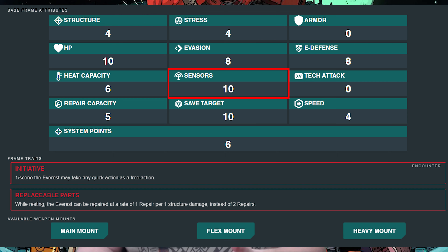They have a tech attack bonus of plus zero, so they're not necessarily oriented towards tech attacking, but honestly not a lot of mechs even have any bonuses to tech attack. You can do tech attacks using the Everest without too much problem — though if it's your main focus, you might want a frame with more tech attack bonus. Repair capacity is five, pretty standard, allowing for decent repairs in a fight or between rests — and there's something about this trait we'll mention later, so keep repair capacity in mind. Save target is 10, which is pretty standard, though a lot of mechs sacrifice some of their save target for their features.